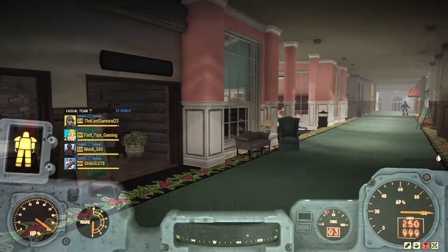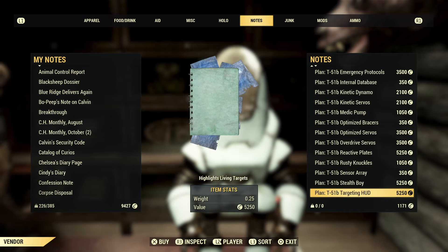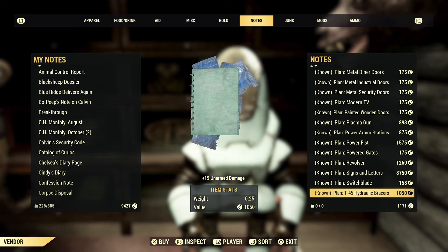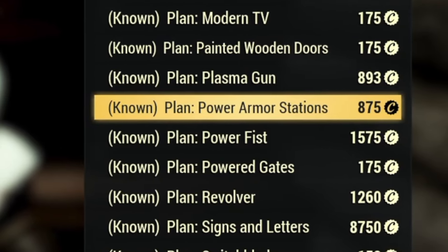If you want the short and dirty, you can simply purchase the plans from the Brotherhood vendor at the White Spring Resort for about a thousand caps. But listen to me closely — this is a waste of caps.